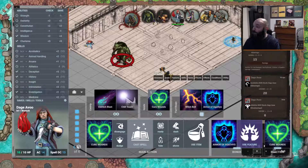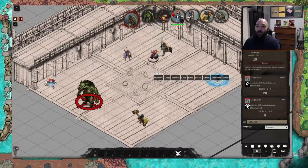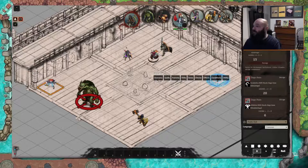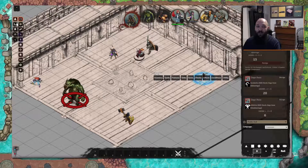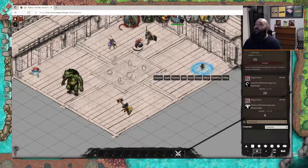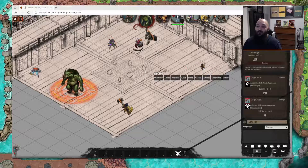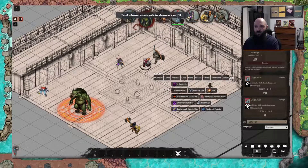Whatever macro button I bind that to, I hit it again and it drops down — really useful. This up here is called the Combat Carousel, and so we're in combat against this troll. It's Bag's turn — Bags goes ahead and plays himself a song or something. It's just a cool new UI that we can use.